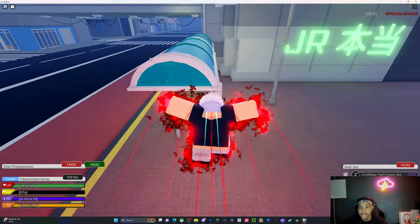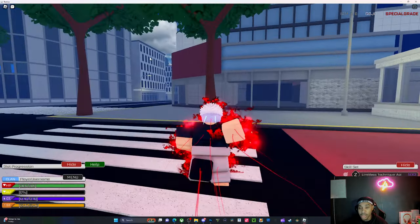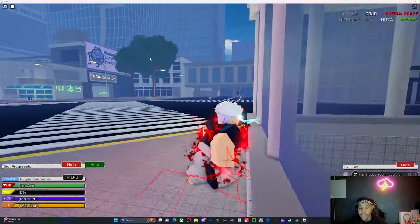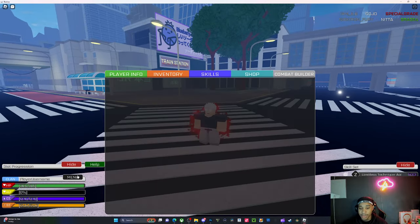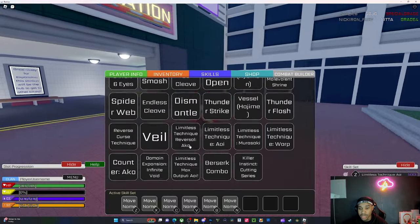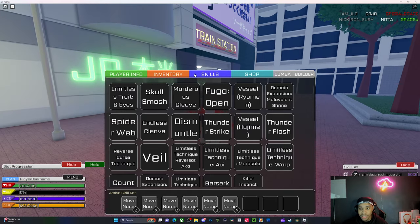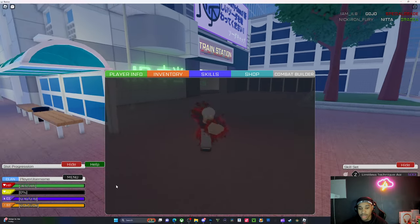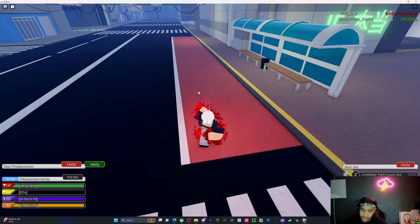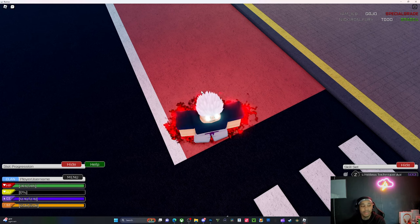It's a Jujutsu Kaisen game, and if you're into the anime they did a pretty good job. They have Sukuna — you can find Sukuna's fingers and there's a percentage chance to get his actual curse technique, where it possesses you so you can still have your own curse technique and also use Sukuna's abilities. You can also get Gojo's abilities but you need the Six Eyes to unlock certain extra abilities like Hollow Purple.